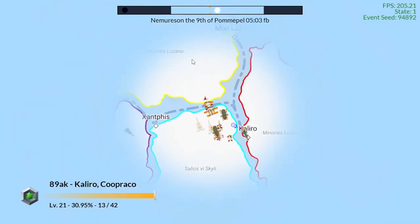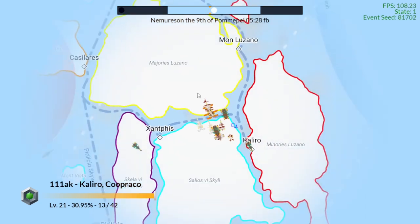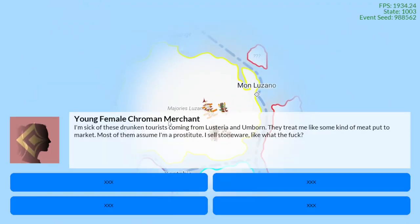He's faster than me because he's got more engines. I'm going to go talk to him. It says: young female Chromian soldier — 'All of these guys are pigs, I swear. Makes me want to keep my aliviet just to keep covered in the military. No point because we have to be in uniform. I ask why women have to wear dress skirts instead of pants.' So this person is upset with the way women are treated in the military. Talking again — there's a merchant on board as well: 'I'm sick of these drunken tourists coming from Listeria on board. They treat me like some kind of meat put to market. Most of them assume I'm a prostitute. I sell stoneware like WTF.'